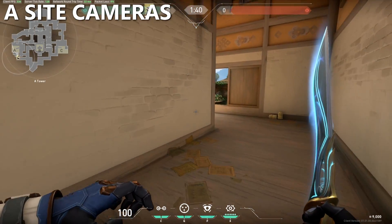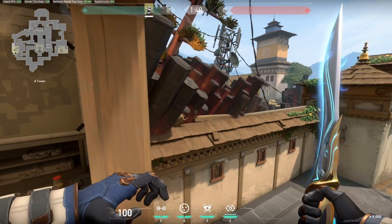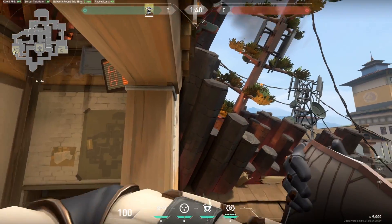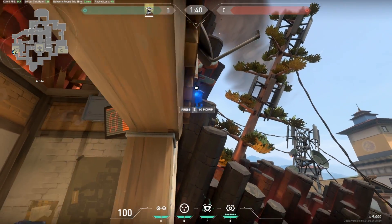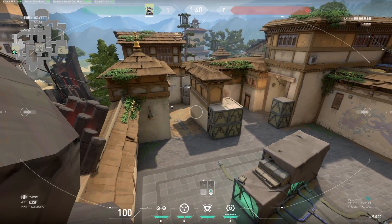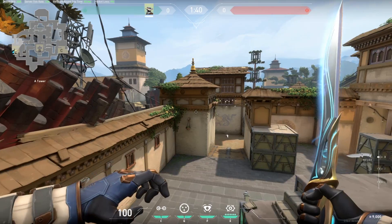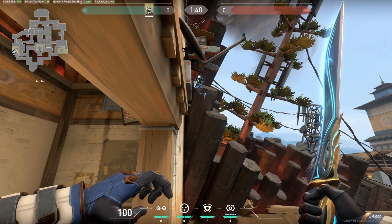Starting off with cameras here on A site, most of the cameras that I really like for A site you have to stand on this window ledge to be able to place. The first one is a pretty common spot, but it's still not bad. It's right along this black pillar here — it allows you to see anyone going towards the orb at long or pushing onto site from long, and it gives you a pretty good overall view of the site.